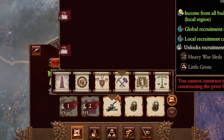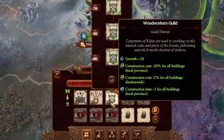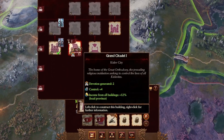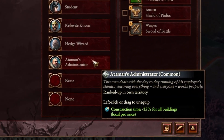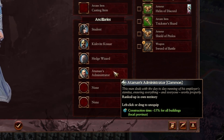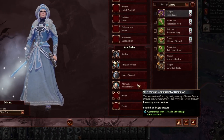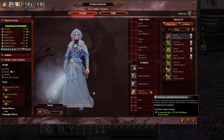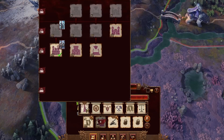There is something you probably don't realize you can do with Kislev. Kislev has this unique ability to build buildings super fast, and this is done by the assistance of a very simple ancillary to get. You need the Ataman's Administrator. To get this ancillary, all you need to do is rank up in your own territory, which you will do a lot as Kislev, and this gives you 15% less building time for the local province that the hero is in.